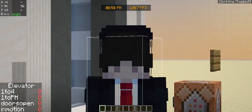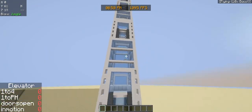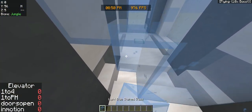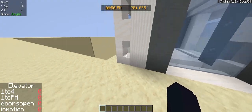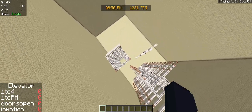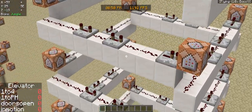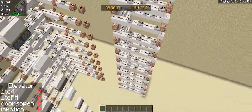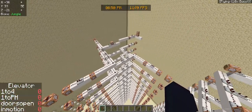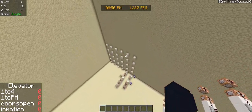Hi guys, welcome back to another video. Today is an update on the elevator I'm building. I just made a video a couple hours ago, as you can see on the clock, but we have since made some improvements and worked towards the final product. I have the down sequence here — this will take the elevator down. It's actually much easier and simpler than the up sequence, which I may go into at a later date. I'm currently working on call buttons.